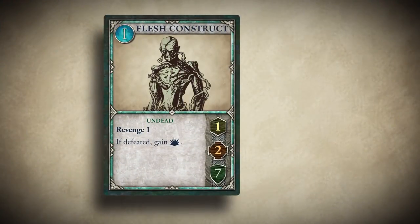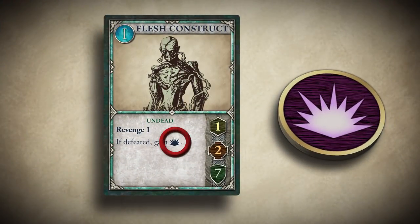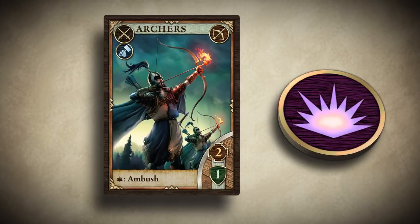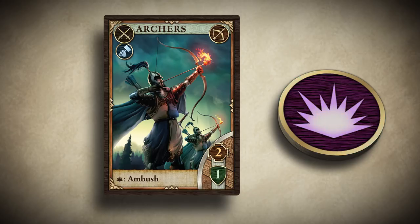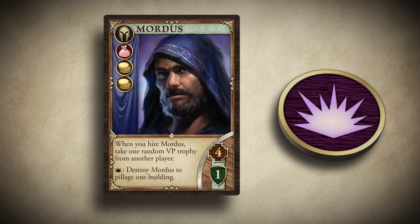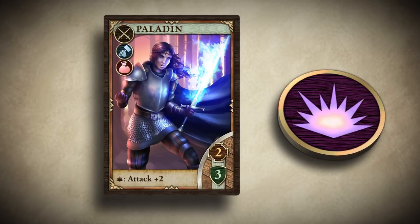Defeating some monsters can earn you soul gems, which can be placed on certain cards to increase their abilities. Archers, for example, gain the ambush ability once they have a soul gem, which means they deal damage first in combat. Mordus gains the ability to pillage a building by sacrificing himself, and the paladin gains increased attack.